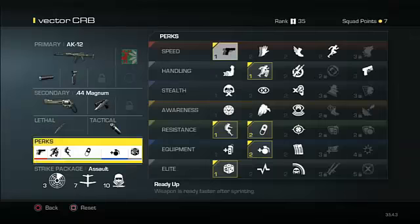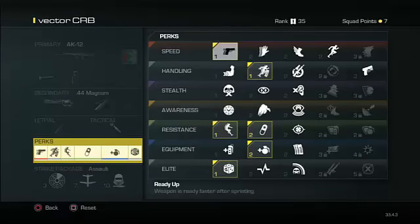For perks I use Ready Up, On the Go, Resilience, ICU, Extra Lethal, and Gambler. I give credit to Ready Up from a YouTuber — go follow him, he's a really cool guy. I subscribed to him a long time ago and really like his videos, especially his game lounges.